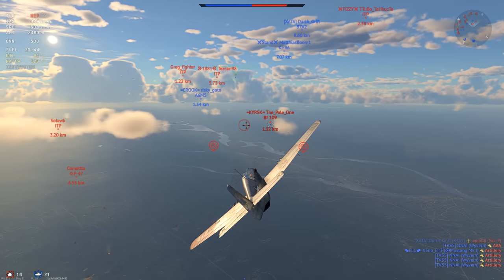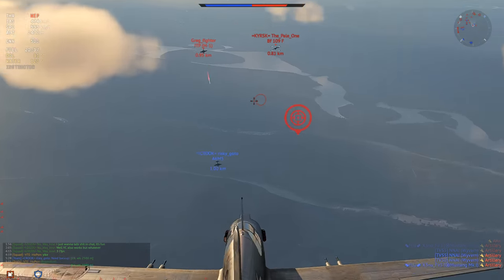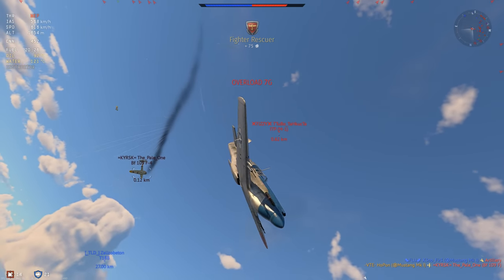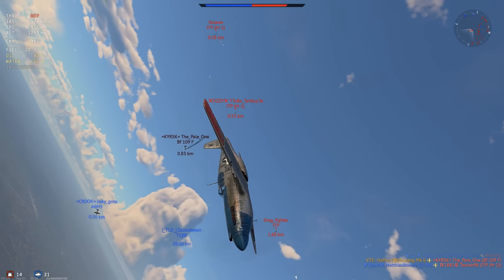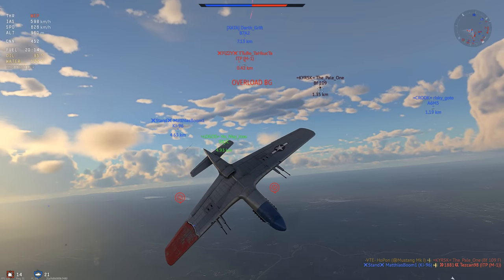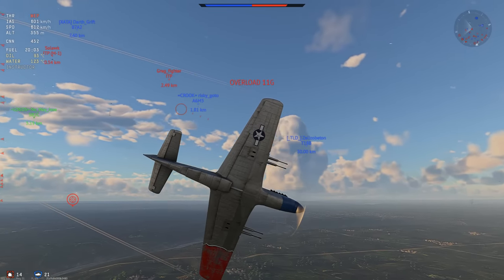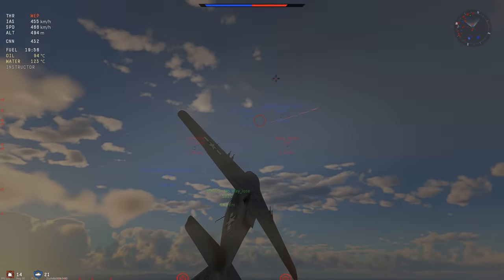We have an ITP in the background that's disengaging and coming back in with a slight delay, making it so that he is going to catch me off guard if I'm not paying attention. So I go for the 109 F4 first because he is definitely the most dangerous guy there. The two ITPs, while they are very annoying, they are not unkillable — especially in a dogfight. The problem is there's three of them and I have all of them on my six. We are going to extend out, go as fast as we can and try to make these guys compress — go a little bit defensive and try to go left and right as much as possible because they do compress and turn very badly.